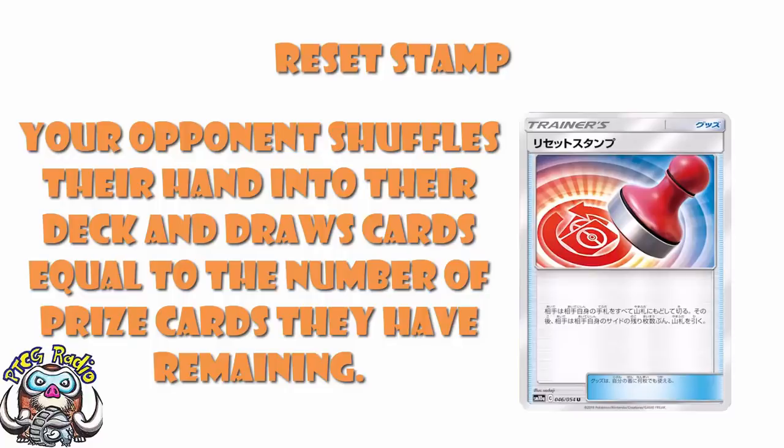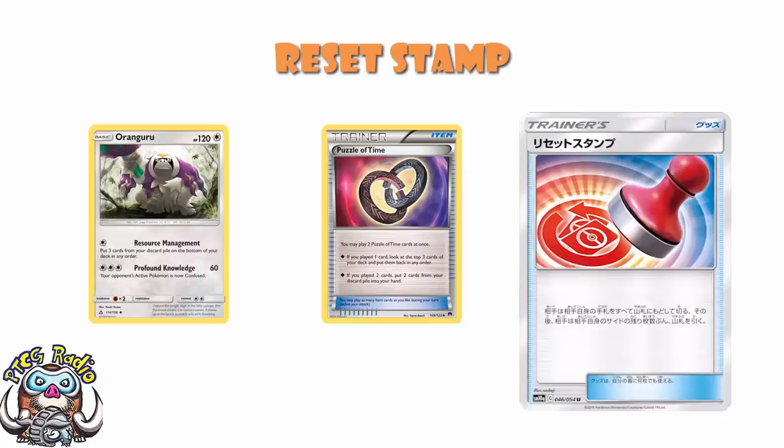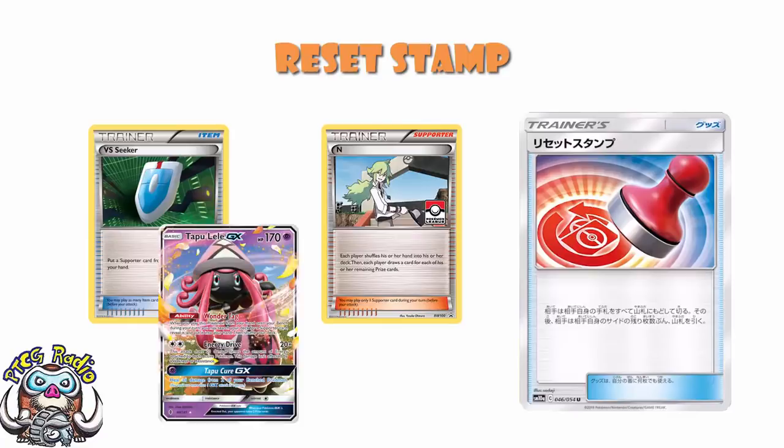People are going to have to plan for this now. You're going to have to decide how many of these you're willing to play in your deck, because it's not great in the early game. You'll have to decide when to play it and make sure your deck is good enough to find it when you want it. Remember, we don't have any real item recovery at the moment — Puzzle of Time also rotated out. You can use stuff like Oranguru, but that's your attack for the turn. So if you want to use this, you've got to use it properly.